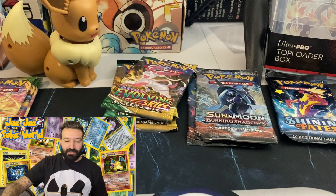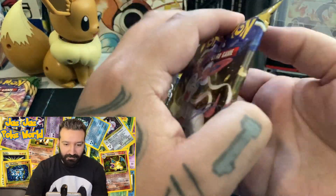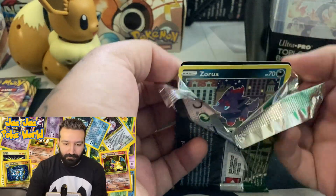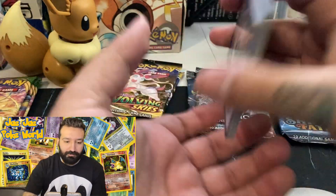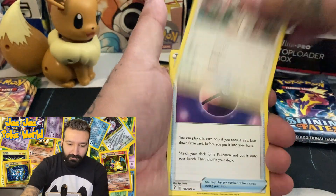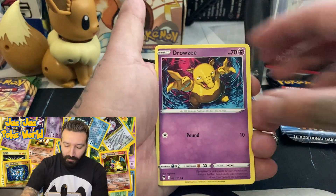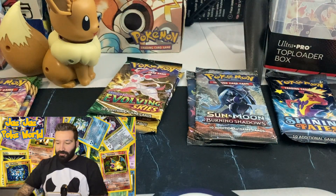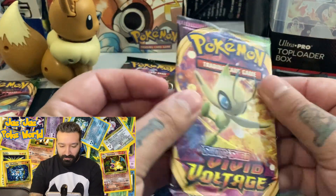Eevee is getting tired — come on, let's get some pulls! Back to another Evolving Skies pack — come on, alternate art. Energy, Dream Ball, Azurill, Psyduck, Rufflet, Drowzee, Sableye, Tropius, and a Galarian Zapdos holo rare. It's a holo but not the ultra rare we want.